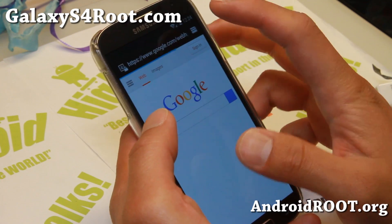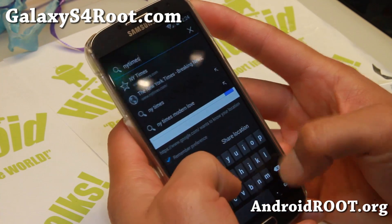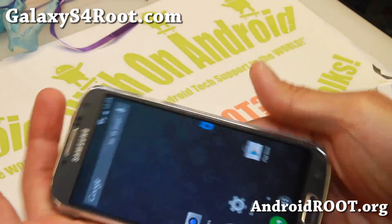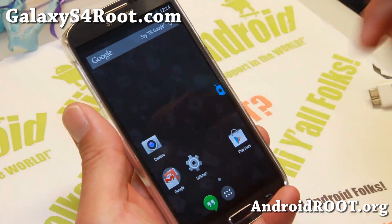Let me actually show you the browser. Let's load up the New York Times real quick. And yep, this one works just fine in the browser. Some of the Android 4.4 KitKat builds have some glitches, but this one doesn't, so definitely check it out.